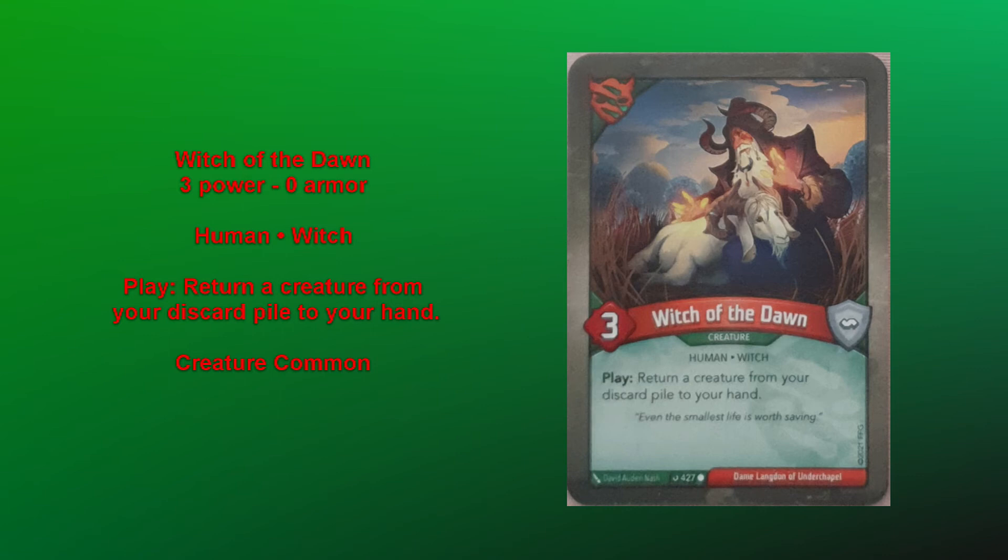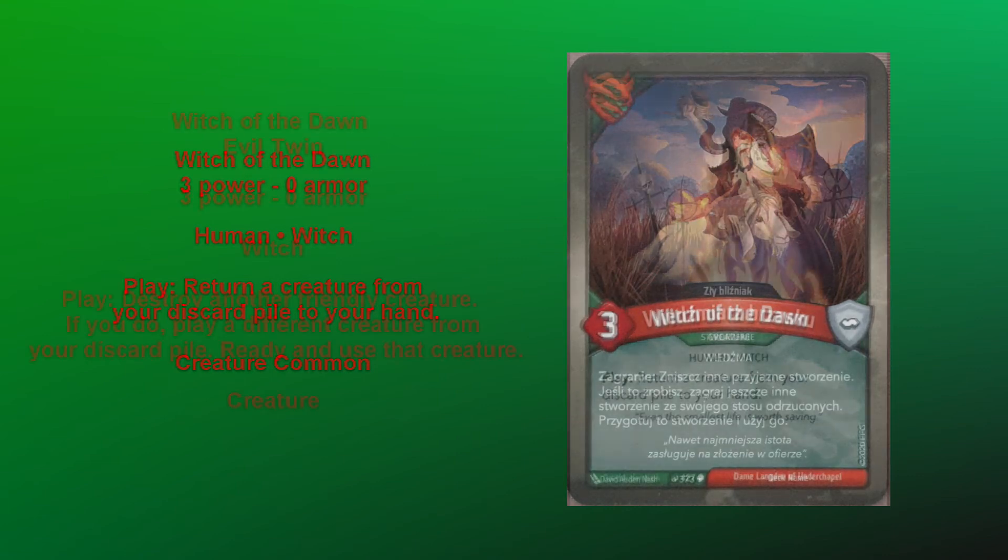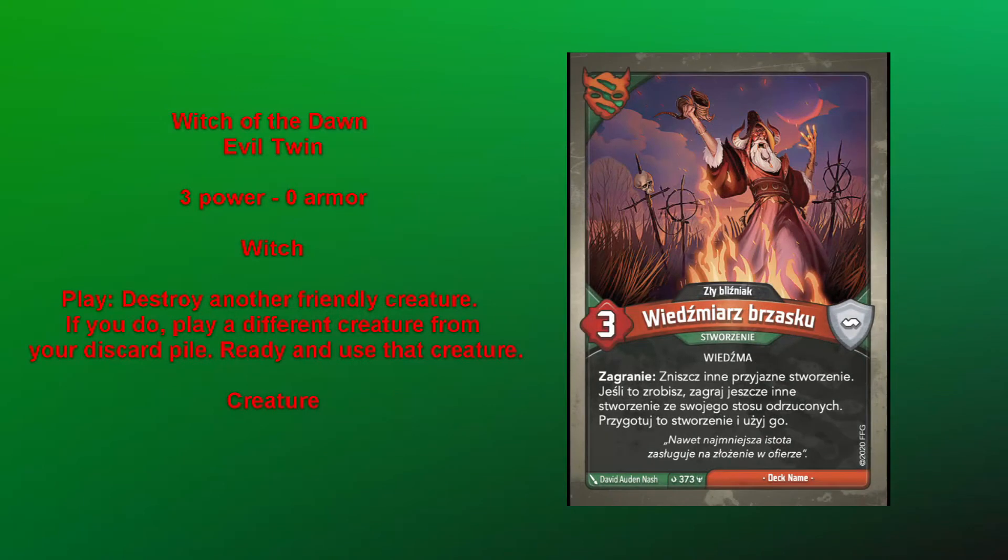We're actually going to look at the Evil Twin as well for this episode. Witch of the Dawn Evil Twin is still three power and also has a play effect. It says: play, destroy another friendly creature. If you do, play a different creature from your discard pile, ready and use that creature.